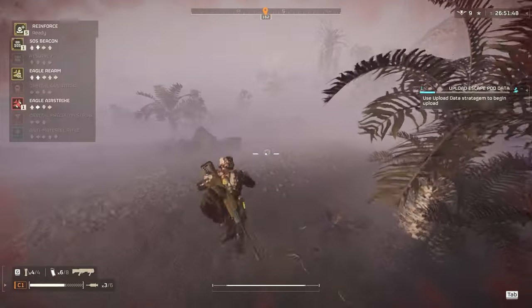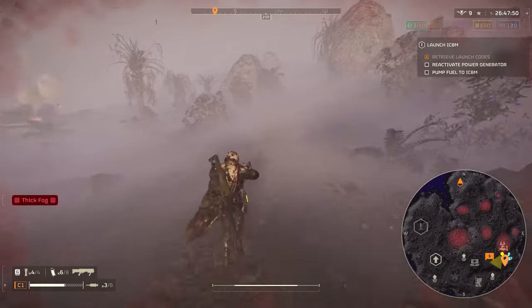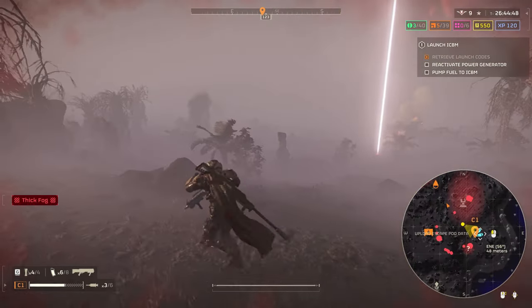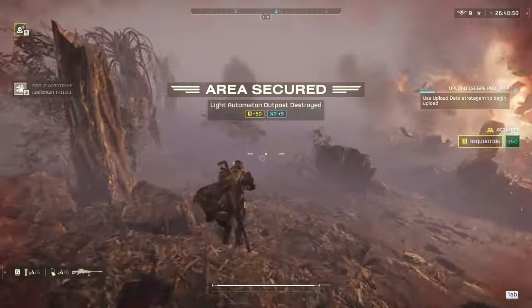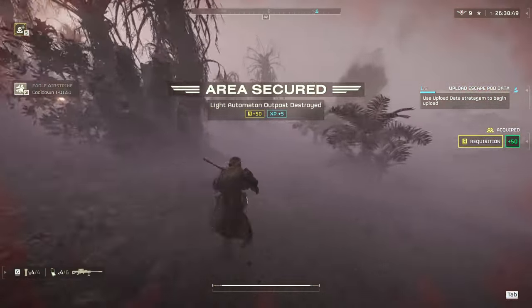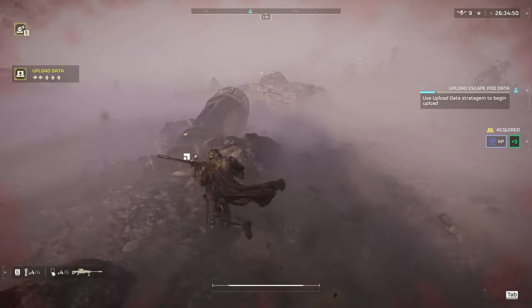There's a fabricator back here I want to destroy, so I chunk an Eagle at it. For those not in the know: if you throw a stratagem right while you dive, you can throw it a little bit farther — slightly less than if you have the servo-assisted upgrade, but it definitely helps a little bit.